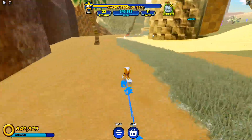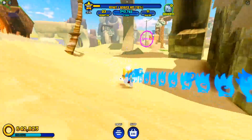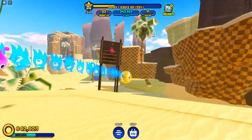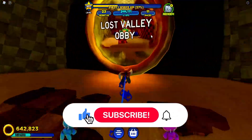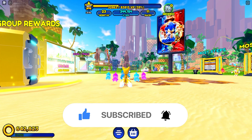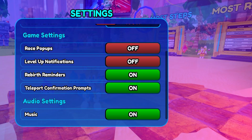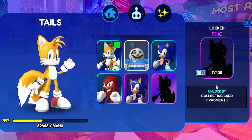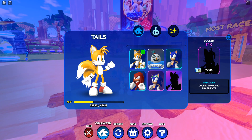As you guys know, the brand new update has just released and there is a brand new scavenger hunt. We didn't actually receive a new world because they had more work to do, so that will be coming in the next update. However, what we did receive is this brand new scavenger hunt, and this is pretty much what you need to unlock the Tails Sailor outfit.